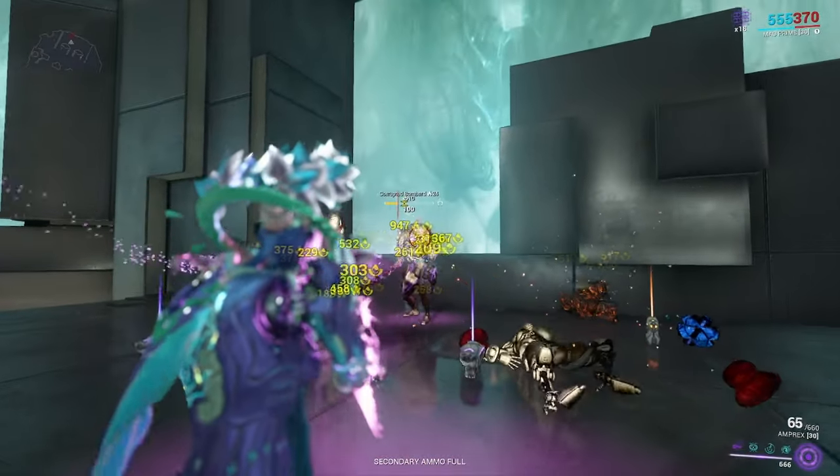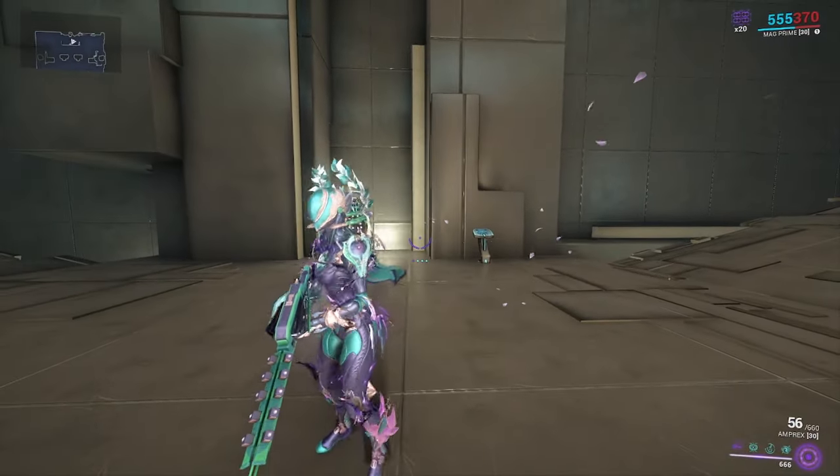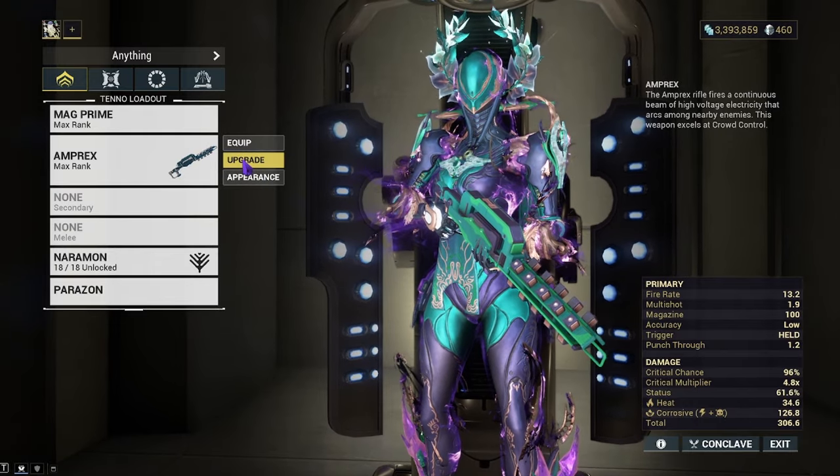If you're not fighting the Grineer or the Corrupted, you'll swap this over to Magnetic. You will build to what you need to fight.